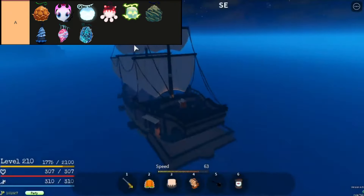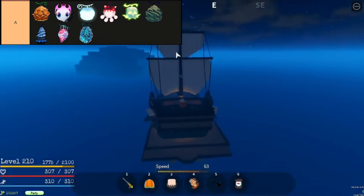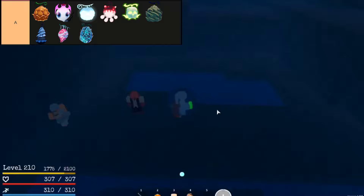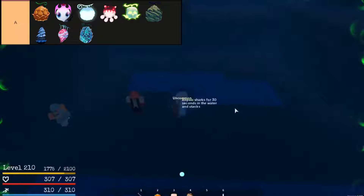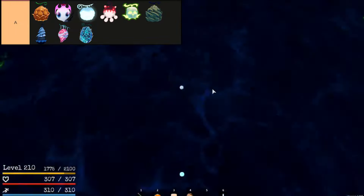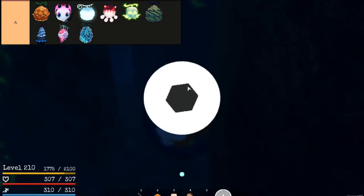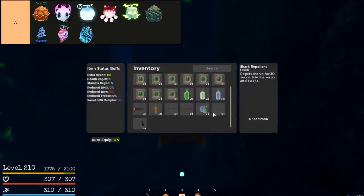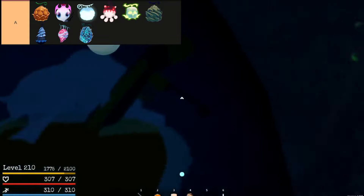Tsuna Tsuna No Mi, also known as the Sand Sand Fruit, is a formidable legendary Logia-type devil fruit in Grand Peace Online. With its ability to manipulate sand at will, it excels in PvP combat, offering devastating AoE attacks like Desert Storm and Desert Spada. However, its high cooldowns and vulnerability to perfect blocks present strategic challenges for users seeking mastery.